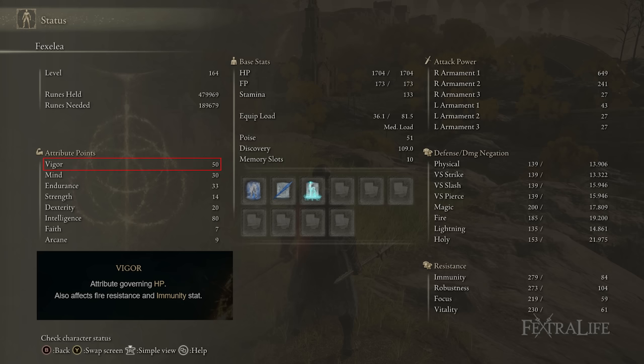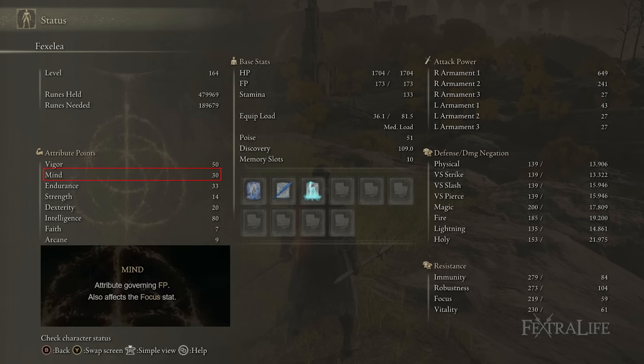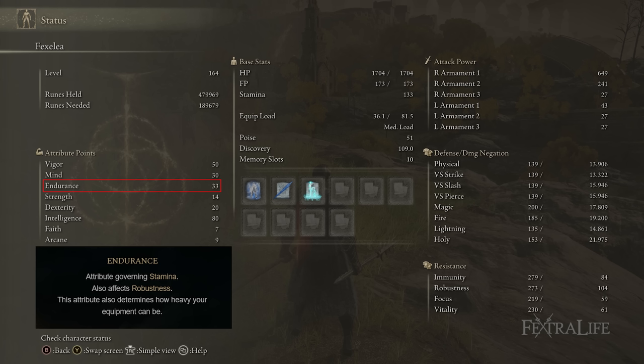Mind is at 30 and ideally should be closer to 40, because everything is expensive: Unseen Form, Terra Magica, Night Comet, and Spear Caller Ritual all cost FP. Getting Mind to around 40 will reduce the flask chugging needed in New Game Plus. Endurance is at 33, which allows you to wear heavier armor and swap out the Bullgoat's Talisman for Crepus' Vile to still muffle footsteps while gaining better poise and protection. Note also that Night Comet chews through stamina, so extra Endurance is really good if you like to spam it.